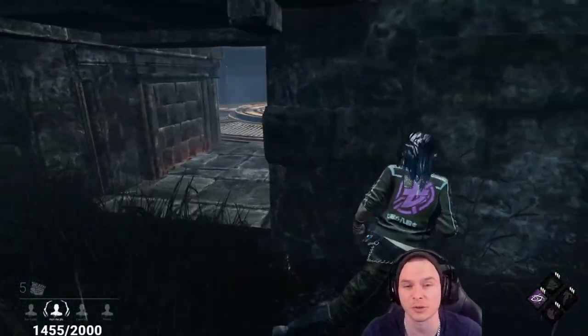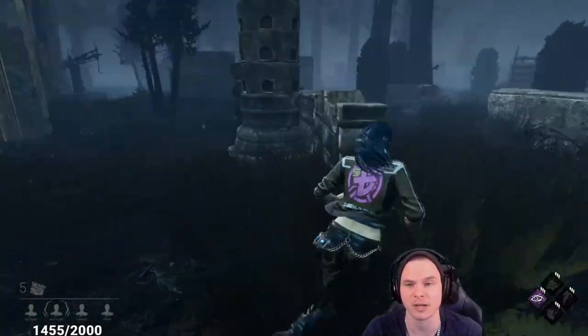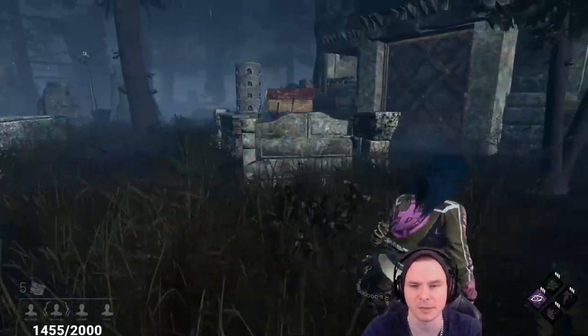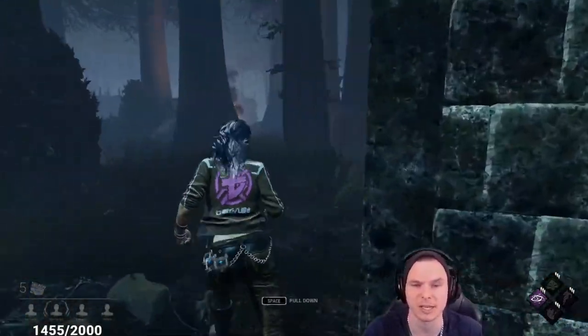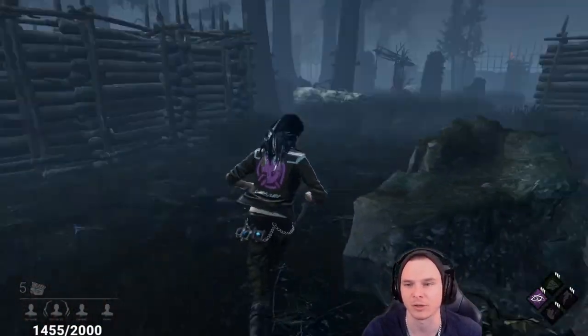We're looking at a Hillbilly, and Hillbilly moves at 230% movement speed while he pulls his chainsaw out. Now you'll notice I'm just going to cuddle the wall — I'm not even going to try and cover this too tight. He's got a very small heartbeat. Looks like he's going to be running Monitor and Abuse on a Hillbilly. He normally has a 32-meter heartbeat, but it's going to be a little bit small. I'm going to keep going through the border, looking for a jungle gym where I can utilize a pallet as well as a window, not just one or the other.